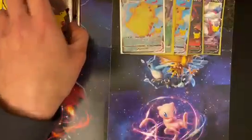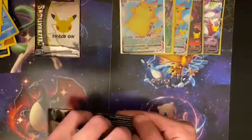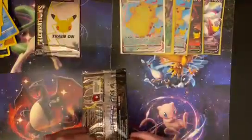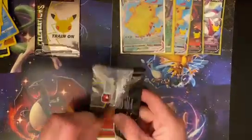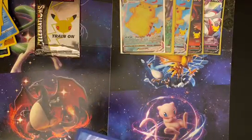We got Surfing Pikachu again — he can go up there with his brothers. We got the Pikas in this V Memories box. Can we get one classic collection card, maybe? I thought those were supposed to be hard to pull, but I just opened four packs and no vintage card yet.